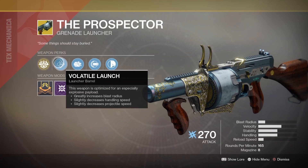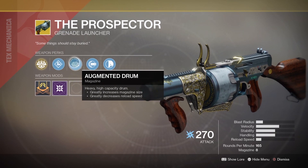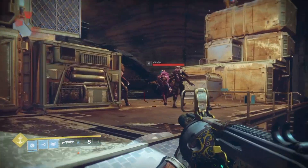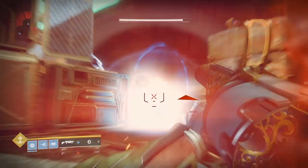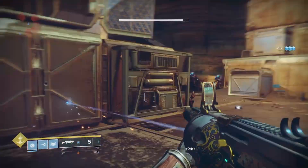It's a good week for booms this week as Xur's got the Prospector for 29 shards, an exotic grenade launcher that turns pretty much anything downwind of you into a thin paste of bits and regret. It's got an extended magazine, an increased blast radius and can go full auto when you hold the trigger down. Plus, it'll detonate all the grenades you fired when you release the trigger.